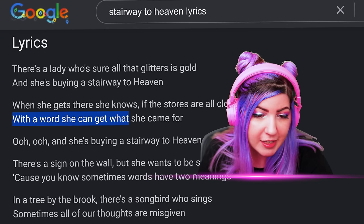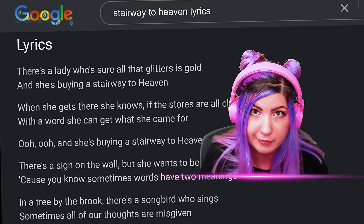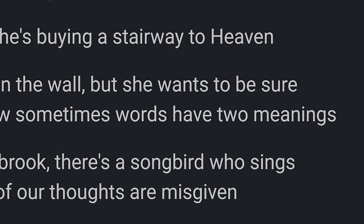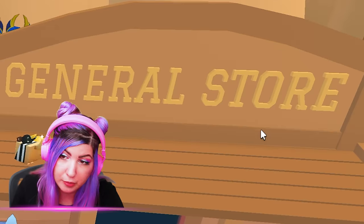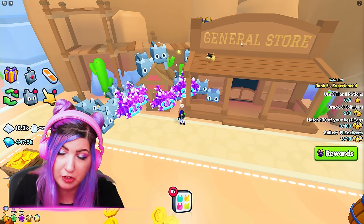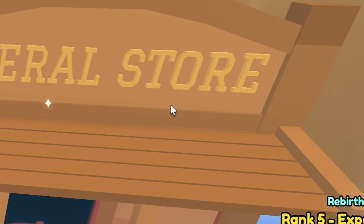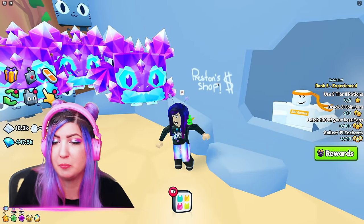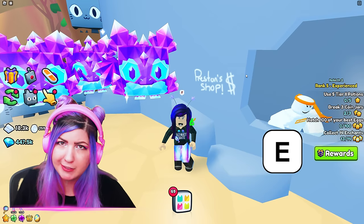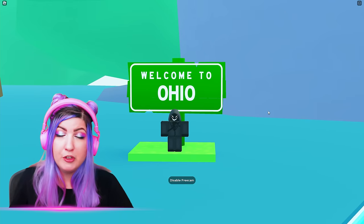Going back to 'with a word she can get what she came for' — we're assuming there's a word you need to type, whether in the chat or in Preston's pop-up in his shop, but we don't know what the word is. And 'there's a sign on the wall, sometimes words have two meanings' — we were wondering if this is talking about a specific word. We ran around Pet Sim 99 looking for signs with words that have two meanings. Option one: 'General Store' — 'general' could mean a general type of thing or an army general; 'store' could mean a place you buy things or a place you store things. Option two: literally on the wall and makes the most sense with the lyrics. Option three: technically not on a wall but on a sign with words — let us know if you can come up with two meanings.